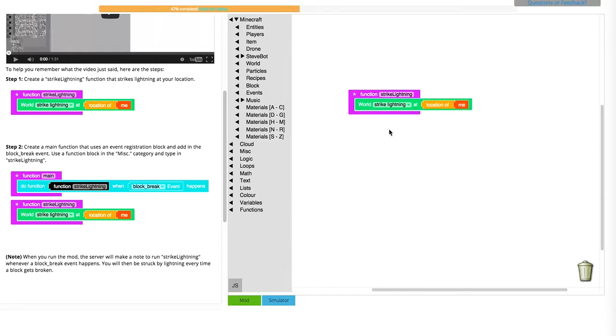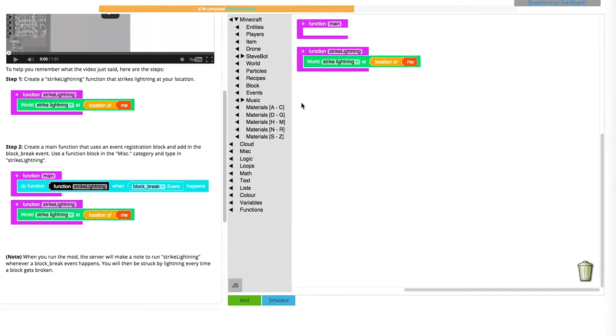Now we're done with that. Let's create a main. Let's delete all of this and make it main. Now let's give main this stuff here.